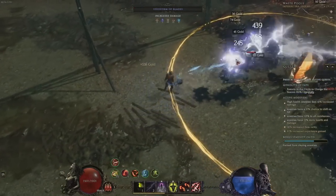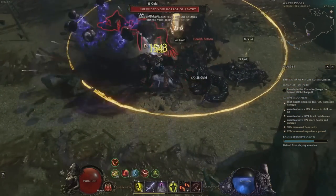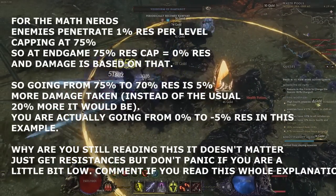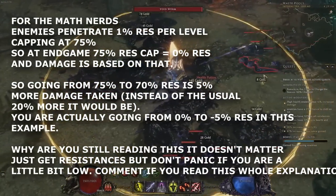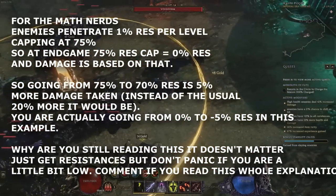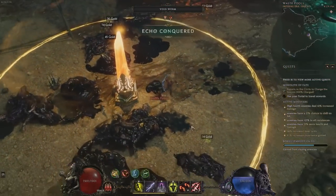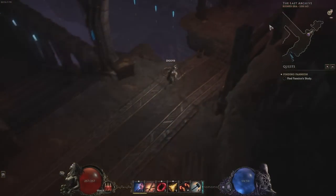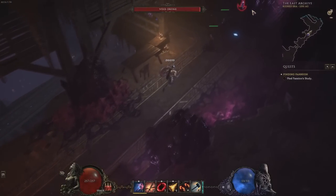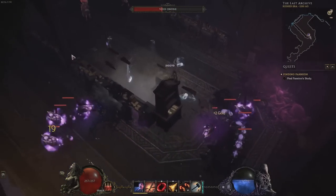Resistances are not quite as impactful as in some other action RPGs, but they're still very helpful and high on the priority list while leveling. Resistance cap at 75% and capping is great, but being a bit lower than that is not too big a deal, especially for leveling. In Last Epoch, going down from 75% to 70% resistance means you take 5% more damage, as opposed to the 20% more damage you take in other games because of how the math works. Poison resistance is one you can generally leave a little lower, while physical is one you want to keep as high as you can. Tuning your resistances to the content you're facing can also be quite helpful.